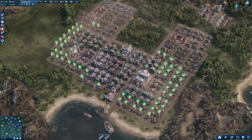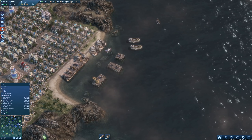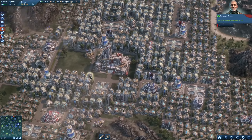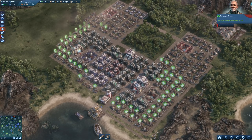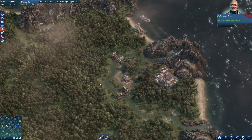Hello everybody, welcome back to Anno 2017. Now we are getting into a more interesting phase of the game. The first monument here in Eden is going to be finished soon, and with that we can then focus on our tycoon city here. Right now we already have quite the settlement here.